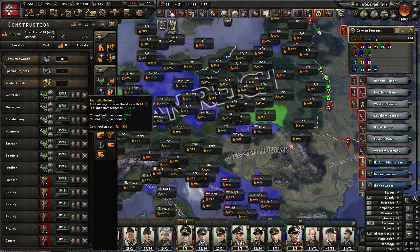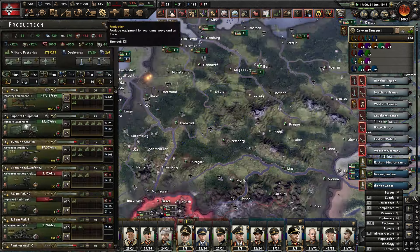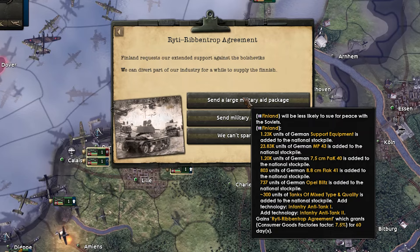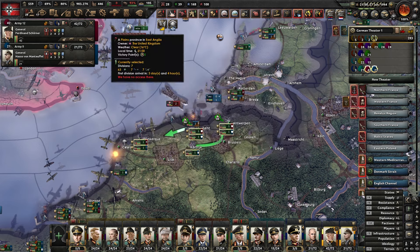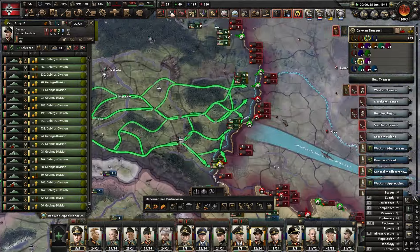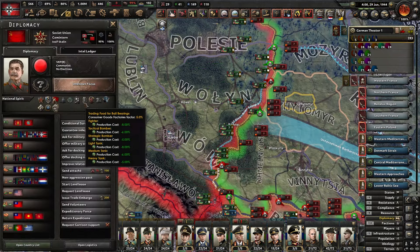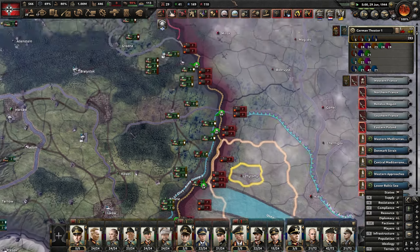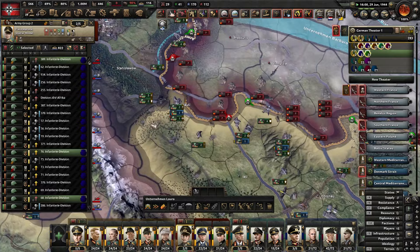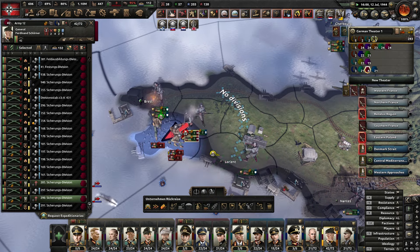We've definitely got another big naval invasion on the way. I'm going to stop building mils and start with synthetic refineries now — we are out of oil and will need some rubber as well. The Ribbentrop agreement — I don't have anything to send Finland and I definitely can't afford it, so I have a feeling they're just going to flip. We might as well let them be taken by the Soviets. Quickly carting our mountaineers and panzers back to the Soviet front as they've got another offensive. 13th of July — another two weeks. They've pushed us mainly back off the river line but I'm not too fussed as long as I don't lose too much equipment or Romania.